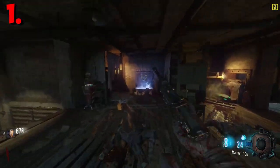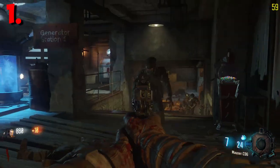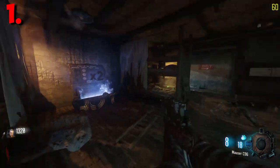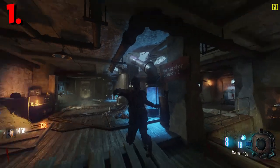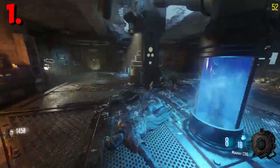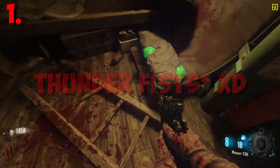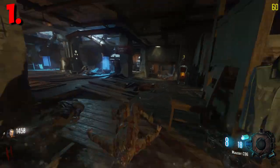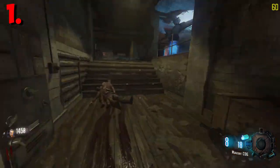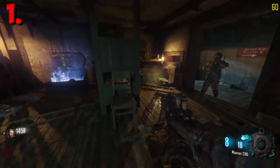In Mob of the Dead you use your doors to navigate and get Hell's Retriever by feeding the dogs, then use that to get the Blundergat by collecting skulls, then craft the Acid Gat — all without purchasing. Origins in Black Ops 2 is another perfect map: you can get weapons from the mystery box, use the fists specialist, get staffs, and dig up weapons from the ground. Those two maps are ideal for this challenge.